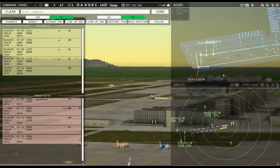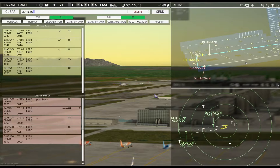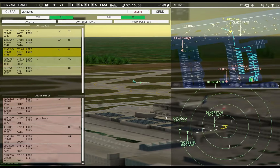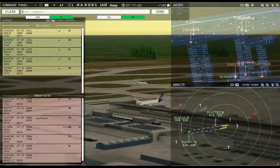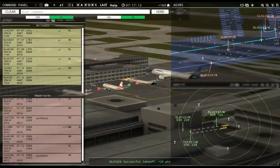Dolomiti 2222, runway 8R, cleared for takeoff — let's see if that works. Hansoline 1666, runway 8R, line up and wait. Are we going to have a crash? Tower, Yellow Cab 951 inbound runway 8R — Yellow Cab 951, runway 8R, cleared to land. Hansoline 2256 pushback approved, expect runway 8R.